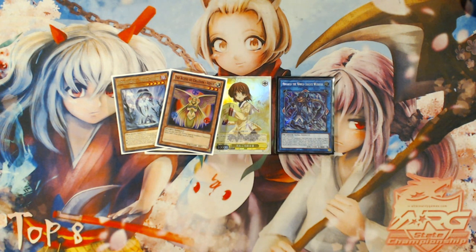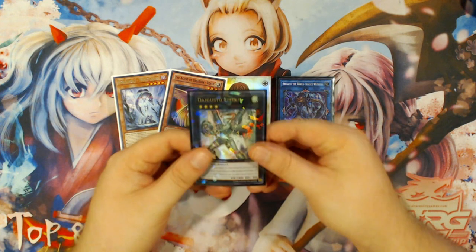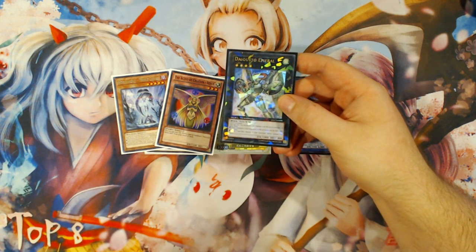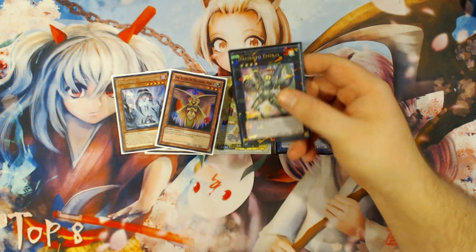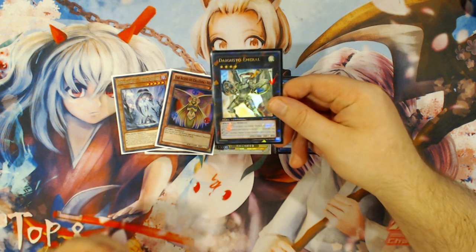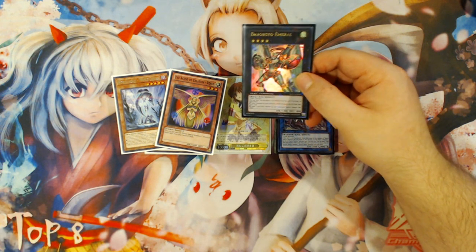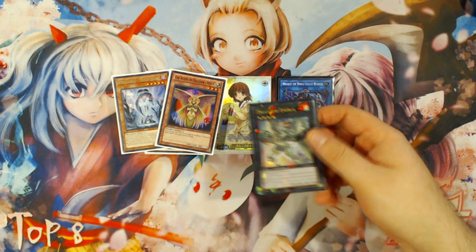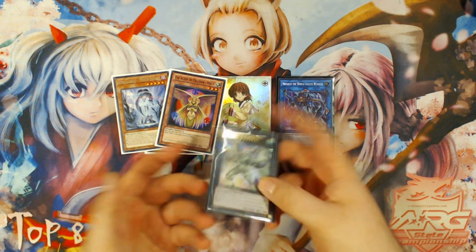I'm going to be going over all of the old simplified World Chalice combos that I showed you, specifically the ones that included Digusto Emeril, which is now unfortunately banned. Basically, this card was a very good enabler for what the deck allowed you to have accessibility into because it allowed you to generate free resources. It kind of sucks that it is gone, but it is very easy to mold your combos into plays that don't really require Digusto Emeril.